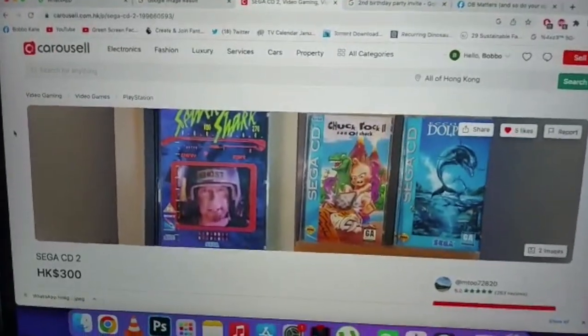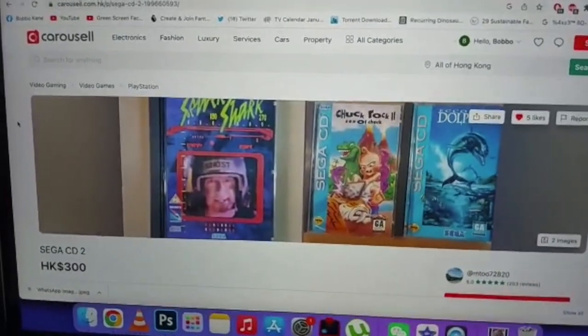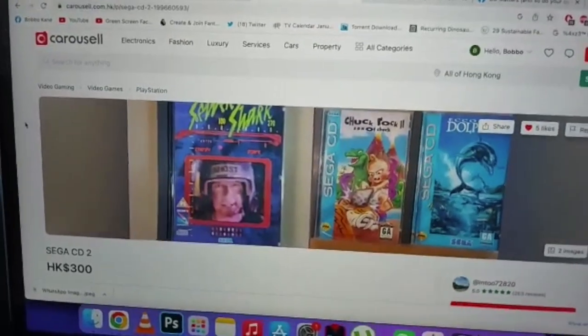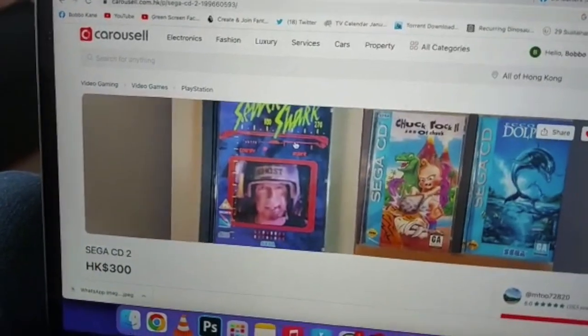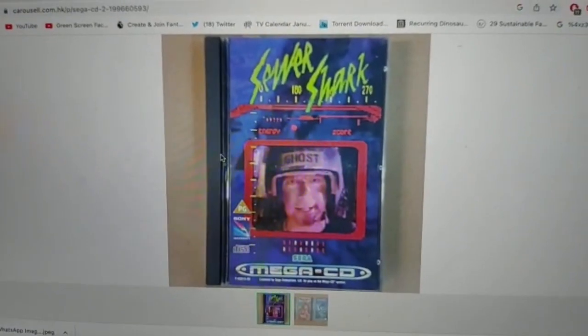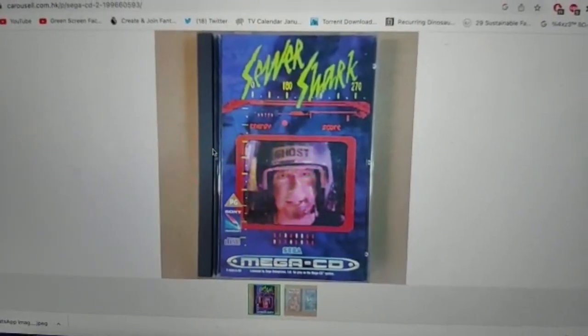Here is the first proper Sega CD games that I've seen with the actual Sega CD case down the side. A lot of the ones you find here in Hong Kong are just the small CD type ones, but I know that these look absolutely amazing. Sewer Shark — that's one of the ones. I don't know if it was the first game that came out, but let's take a look at this.